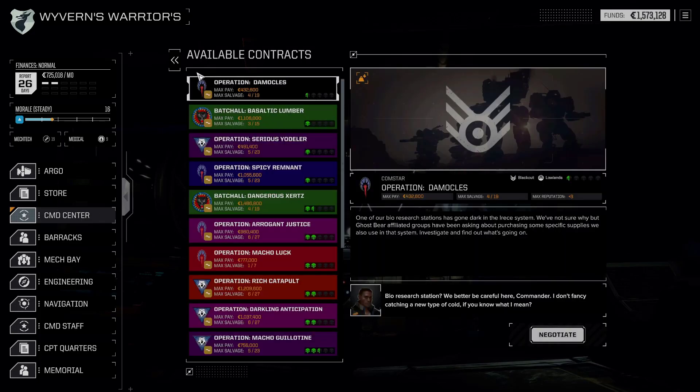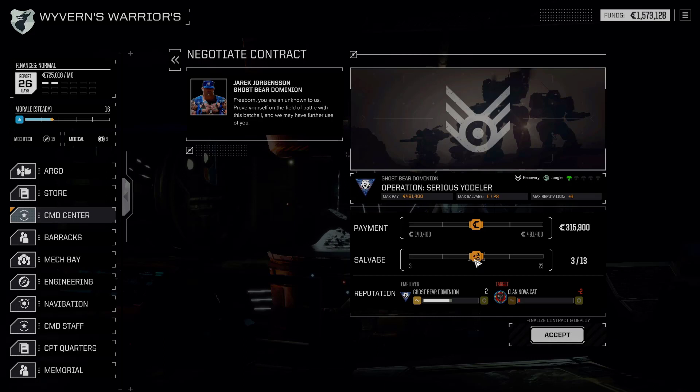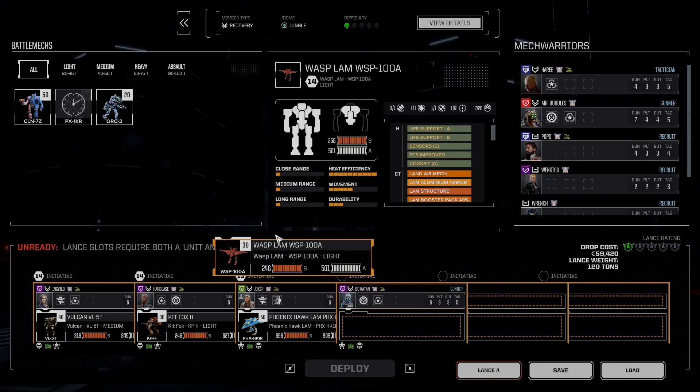Couple of nice easy missions please. That's a recovery and we don't get many recoveries. Yeah, let's go for a nice easy-ish recovery. Let me drop in four mechs - getting rid of the Lamb.